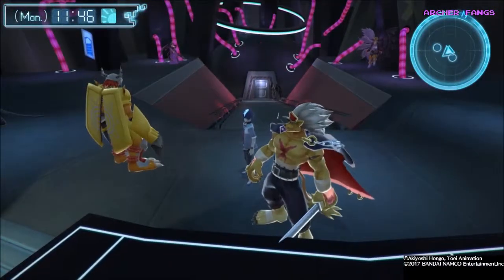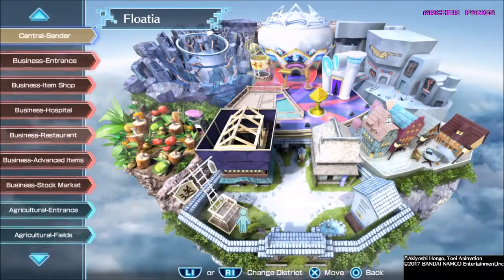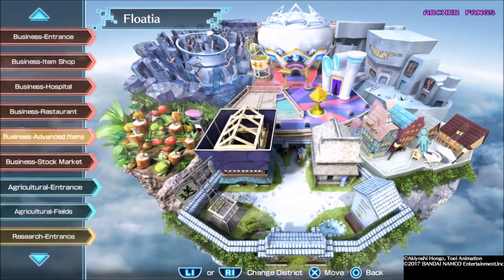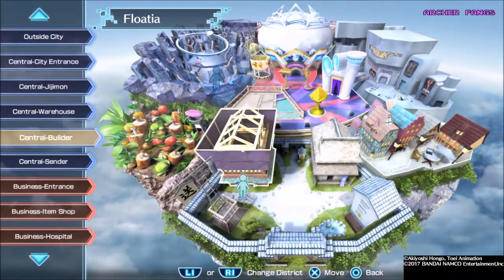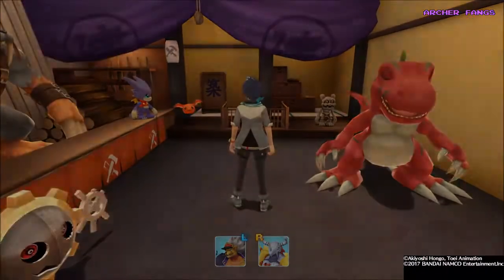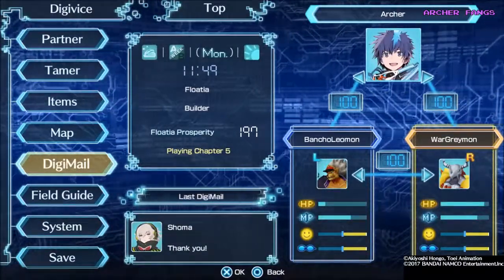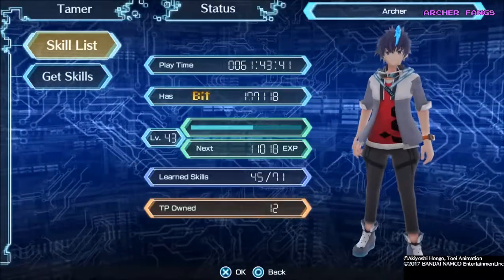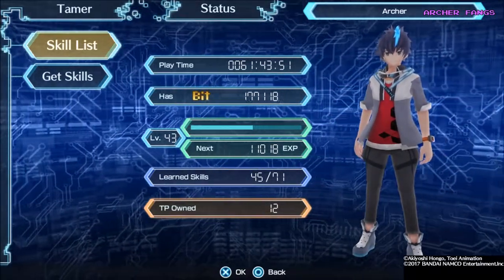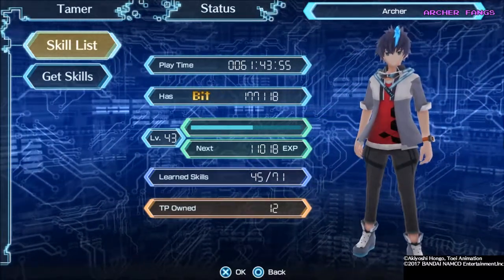First we're gonna head to the builders and upgrade the dimensional district or possibly the Colosseum. So we cleared out dimension M and dimension G. Let's check out how much bits I got just by doing those two. If you go to Tamer, I have 177,000 bits. I think I started with 100,000 bits this video, can't remember.